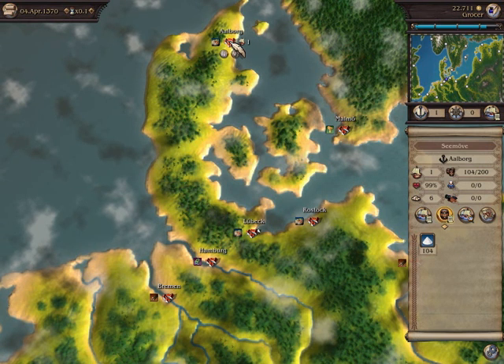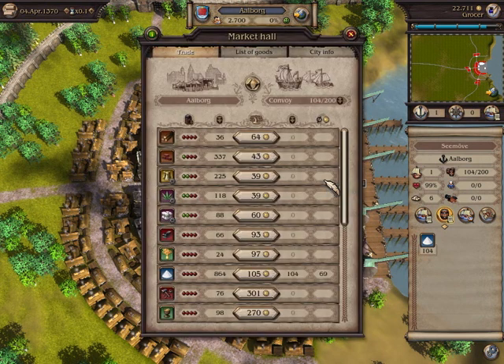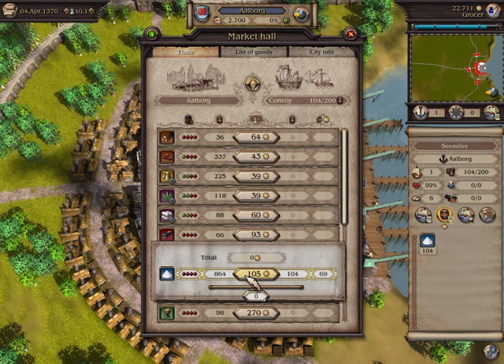Now I open the trade window again. Luckily, salt is in short supply in Arborg. The price is much higher than the one I paid. To sell my goods, I once again click on the price and then push the slider to the left, before letting go of the mouse button.